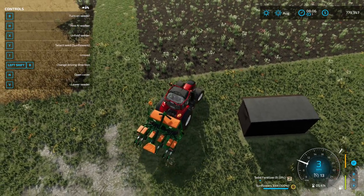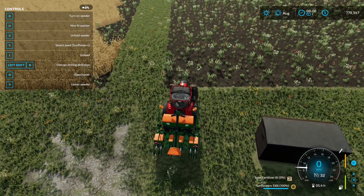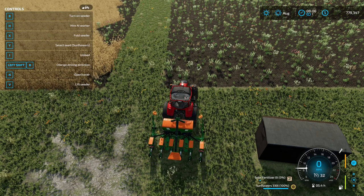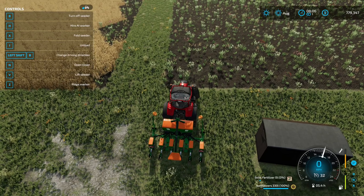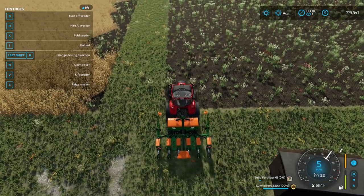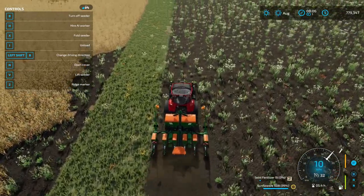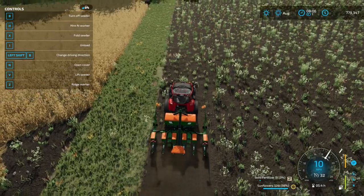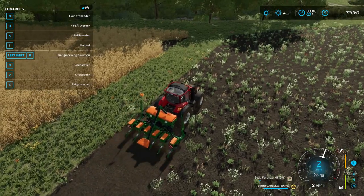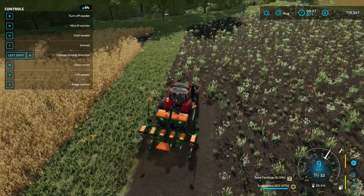Once the crop has been harvested, I'll mulch and that'll increase the yield. Unfolding the seeder, lowering it, turning it on — I'm going to do some sunflowers in here. I'll do a time lapse and cut back in when I'm done.